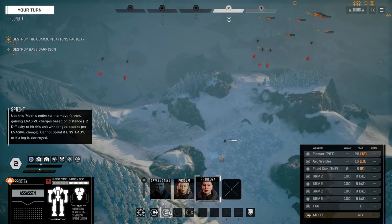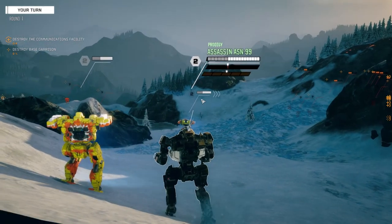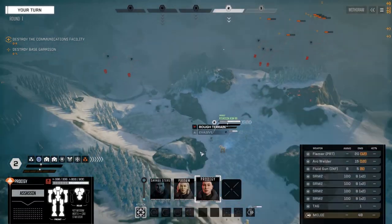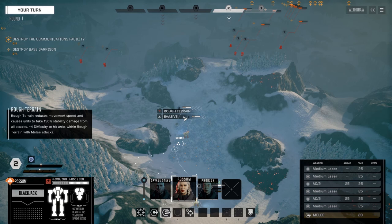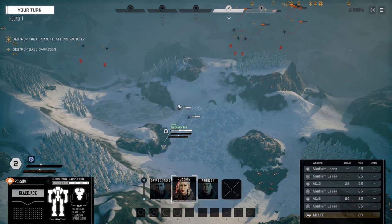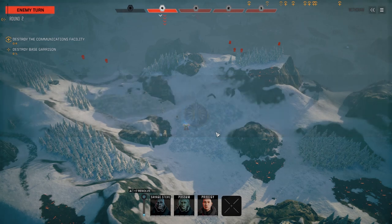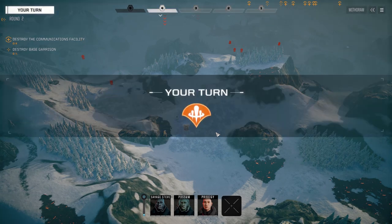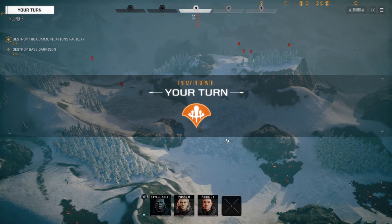They've already moved, which is excellent. Also, Prodigy's got Ace Pilot - I was able to buy a skill between episodes, so that's good. He can move in, shoot, and then shoot and move out again, which is one of the reasons I want to get those big SRMs in there - to do maximum damage when he gets in close. We've got a little bit more long-range hitting power now, so we're going to reserve. They haven't got eyes on yet.